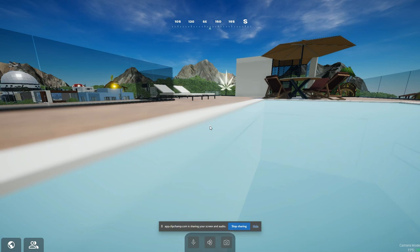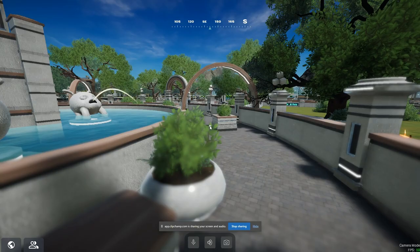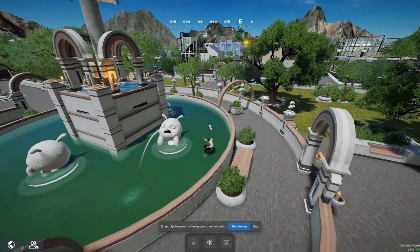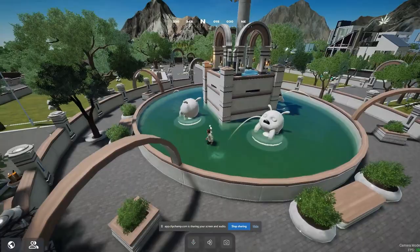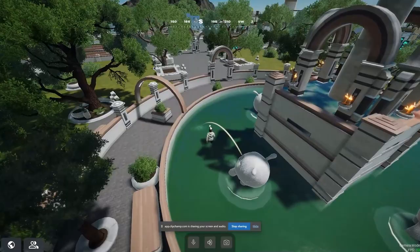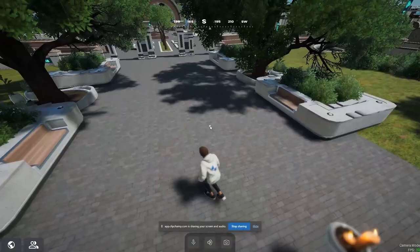Somebody's got to make some stairs in this Pavia pool, else I'm gonna drown. This is just the MVP — I think I can respawn. Right now there's nobody else in here, so that's probably gonna be the next focus: getting people inside Pavia.